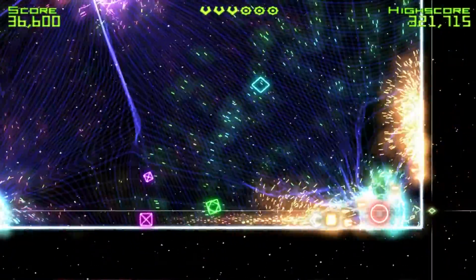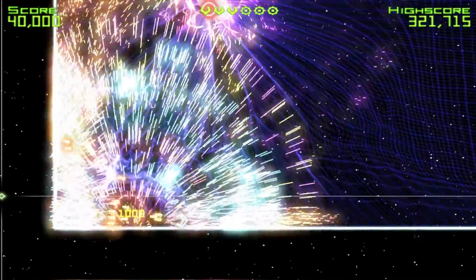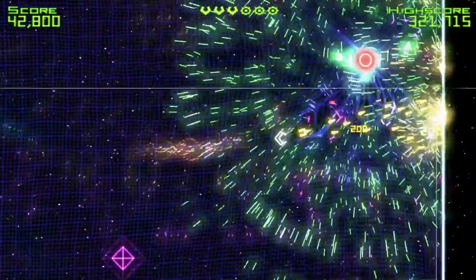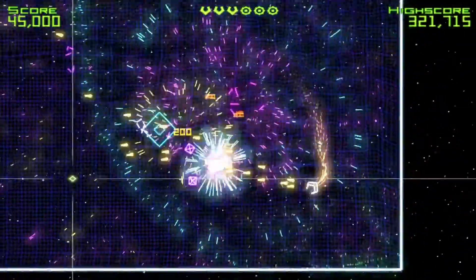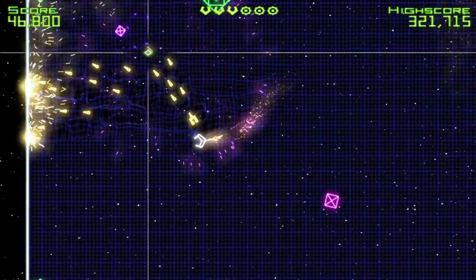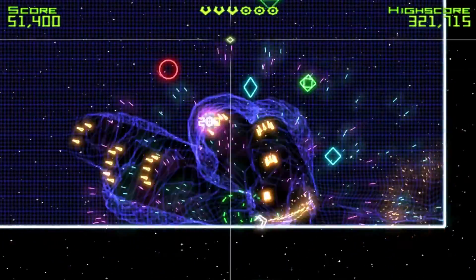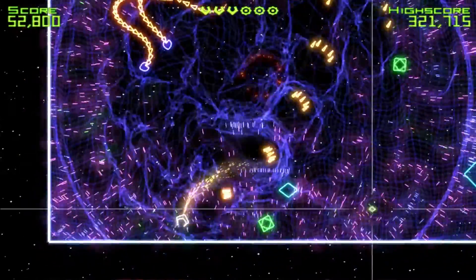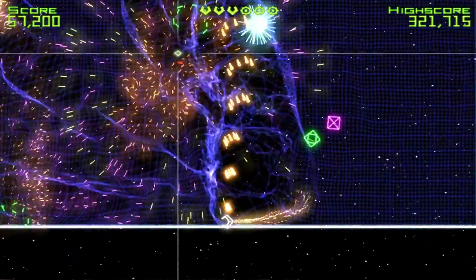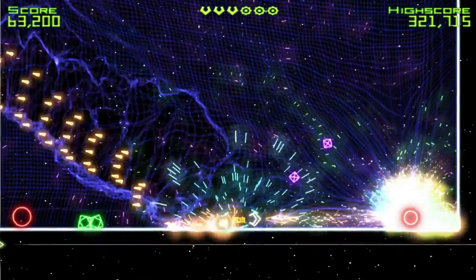We've seen some new enemies too — these red things. After a while they kind of explode and just stuff flies everywhere, so you really want to avoid that because it can be really hard to dodge. You want to take those out as soon as you can, or just use a bomb to get rid of them. Now I've got the weird snake things. I don't know if any of these have official names, so I'm just calling them by colours or a vague description of what I think they look like.